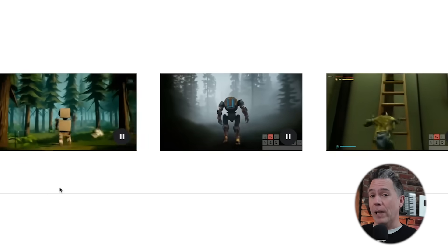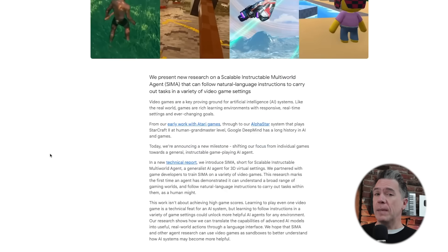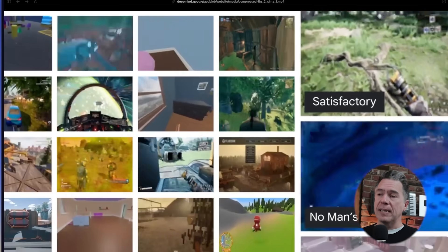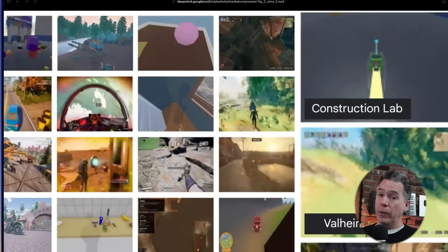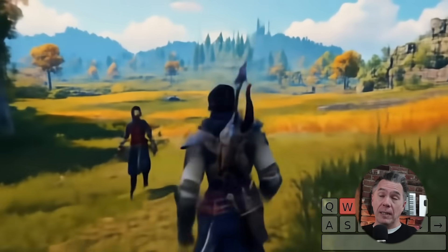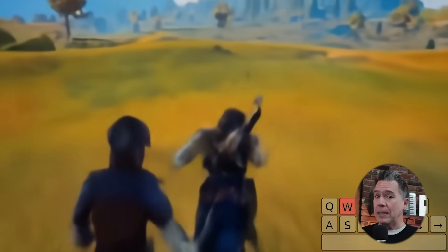Genie 2 is also capable of character animation across a variety of styles. But the real highlight of Genie 2 is the fact that you can generate NPCs — so this isn't just an endless solo walking simulator; you can populate it with other characters. That is actually handled through SEMA, another Google DeepMind project — the Scalable, Instructable, Multi-World Agent.